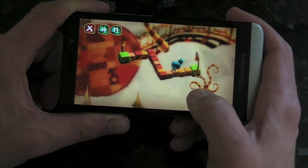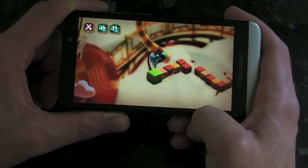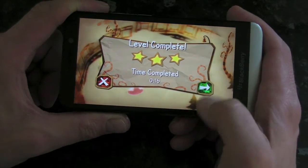Once you think it's ready, you just take your thumb or finger off the screen, keep it there, and away we go.